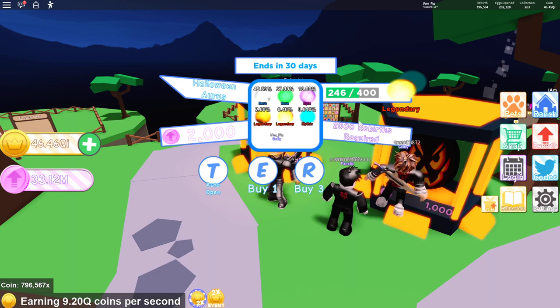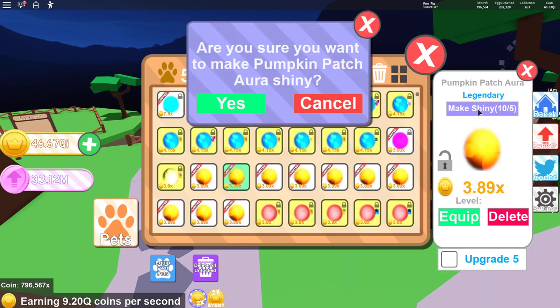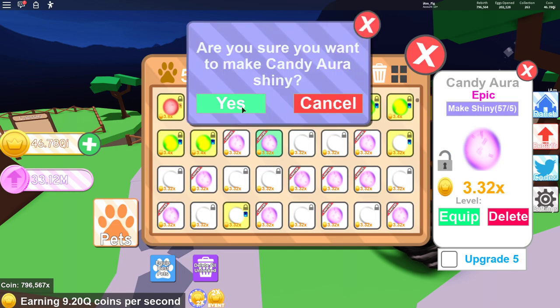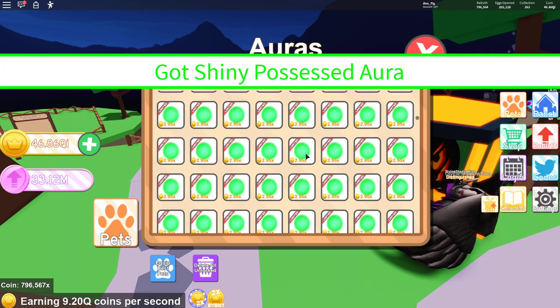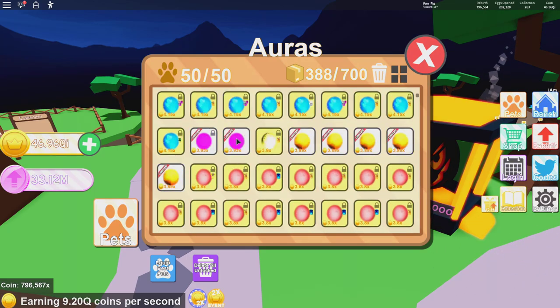Let's show you guys what they all look like. Here's the first one — there's the Phantasm aura, actually my best one right now. Here's the Harvest Moon aura, the second one, not too bad. Here is the shiny Possessed aura. Here's the Pumpkin Patch aura — let me make that one shiny. I got a bunch of Candy auras too, making that one shiny as well. And here are the Skeleton auras — making that one shiny too. So yeah, I got all the auras available right off the bat.